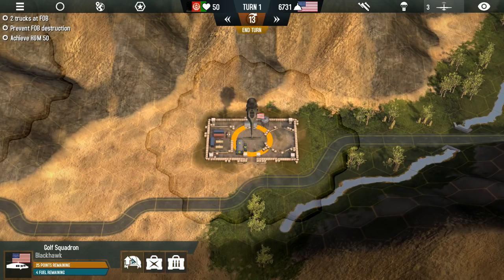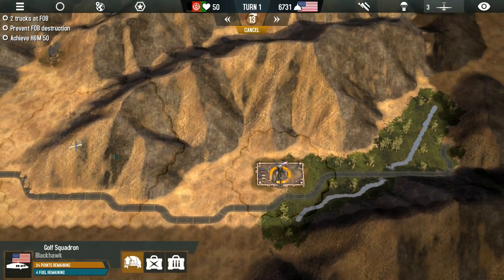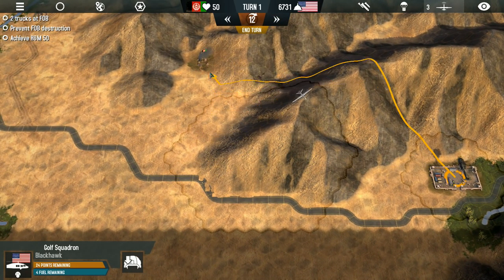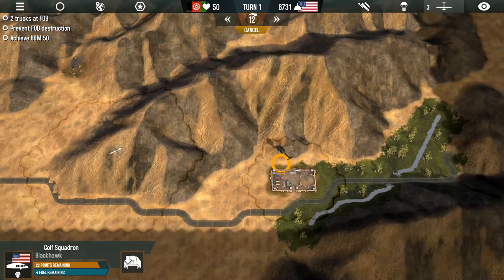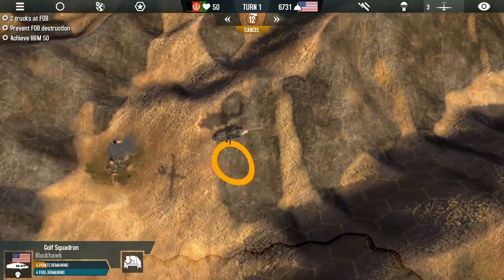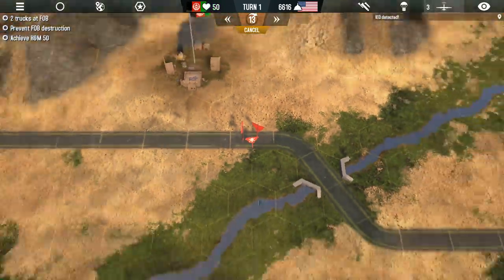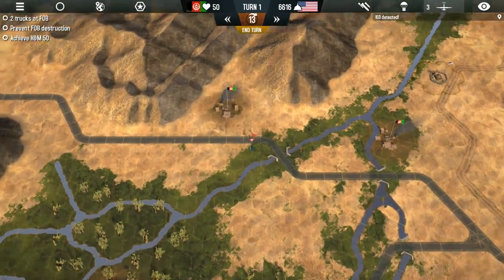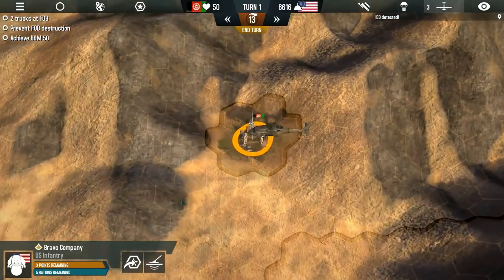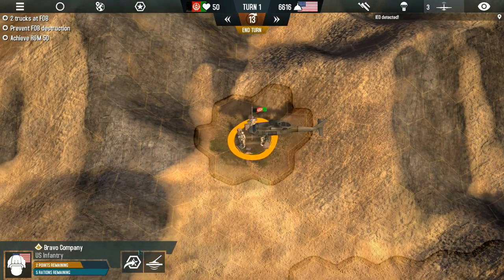Starting out, we're going to load up some of the infantry we just picked up — Bravo Company. Let's scroll out and fly over to this little village. I like the animations in this game; they're pretty cool. We're going to drop the squad right there in town and they're going to point out an IED on the road, so now we know those IEDs are there.